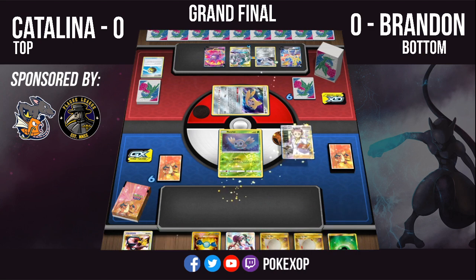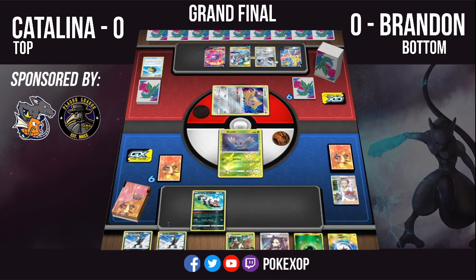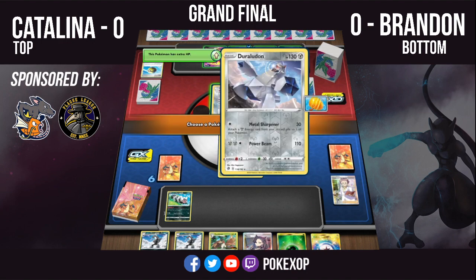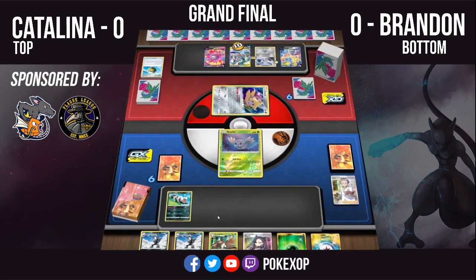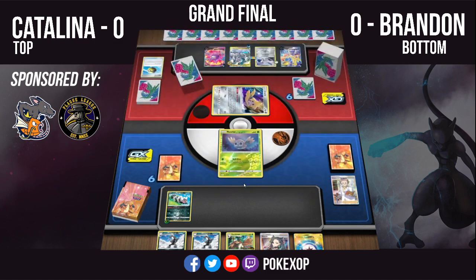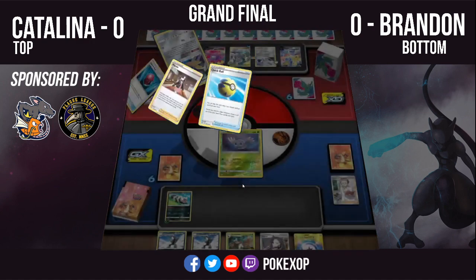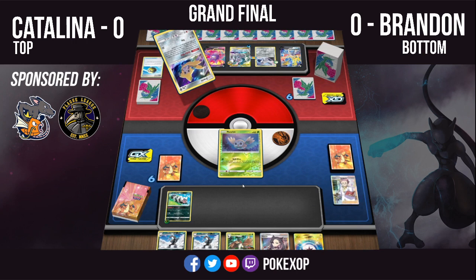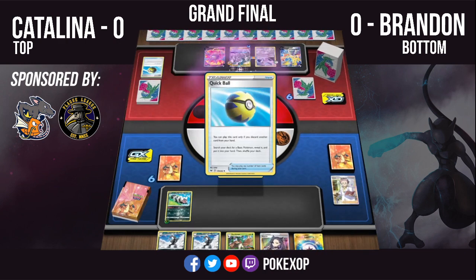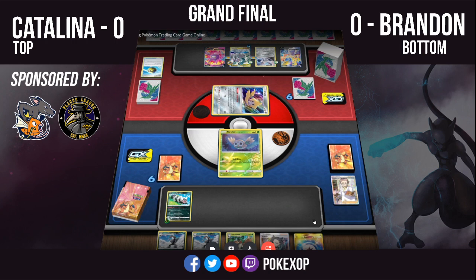It's a top deck of a Rosa for Brandon — not what he wants to see. He's just going to research away that whole hand. There is a Galarian Zigzagoon in the new hand, and he can put one damage counter onto the Duraludon, though I'm not even sure he really wants to. He's just going to put it onto the Arceus & Dialga & Palkia GX and end his turn. Stellar Wish on Catalina's turn.